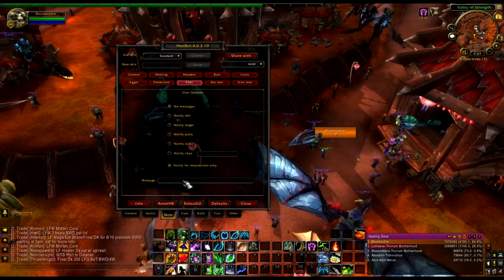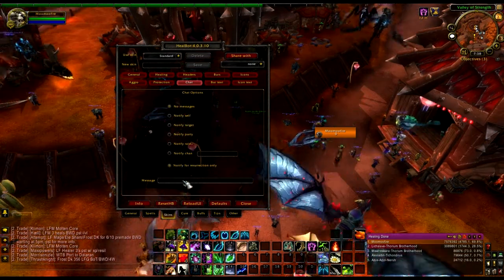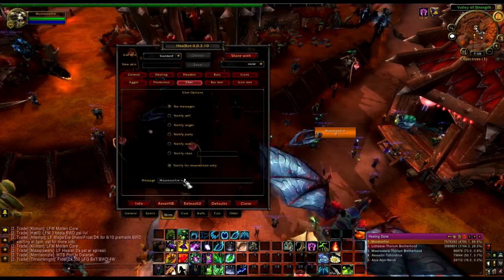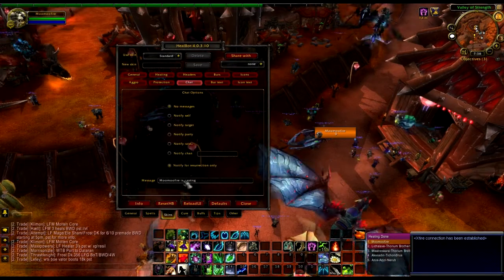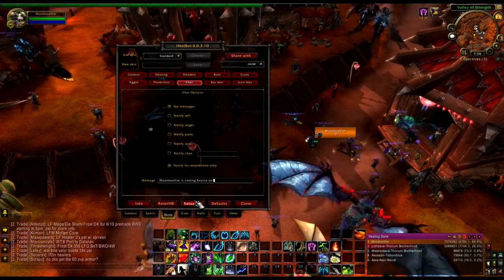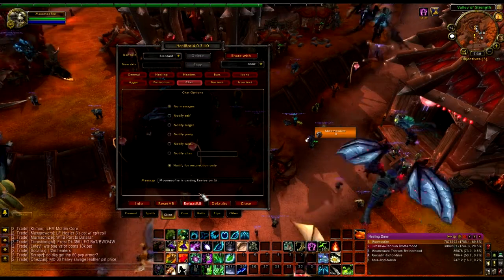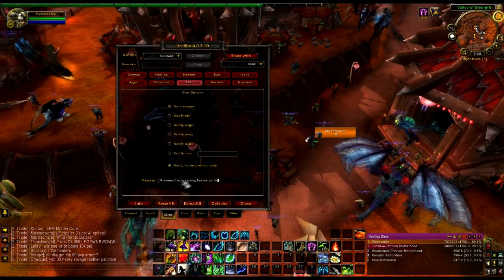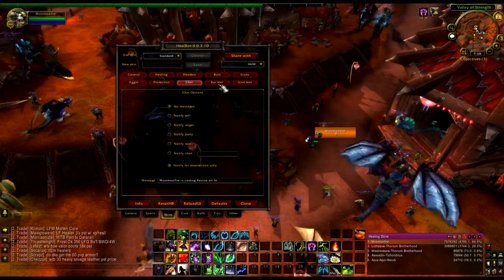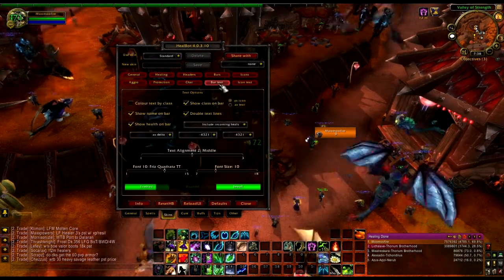I actually don't have a message set up. I'll leave it on my percent T. So that'll say 'Moomoo Fire is casting Revive on target' whenever I rezz someone.